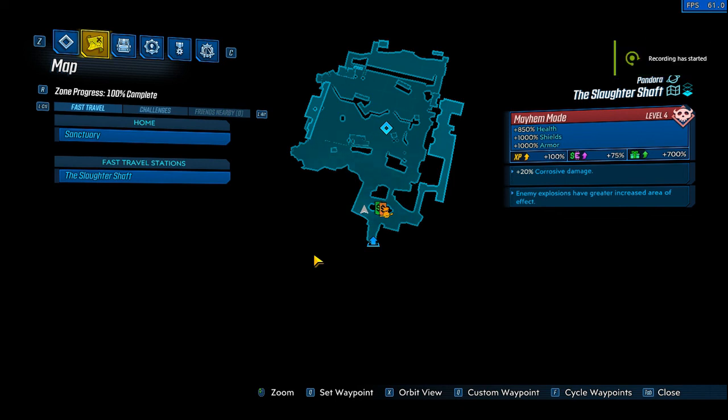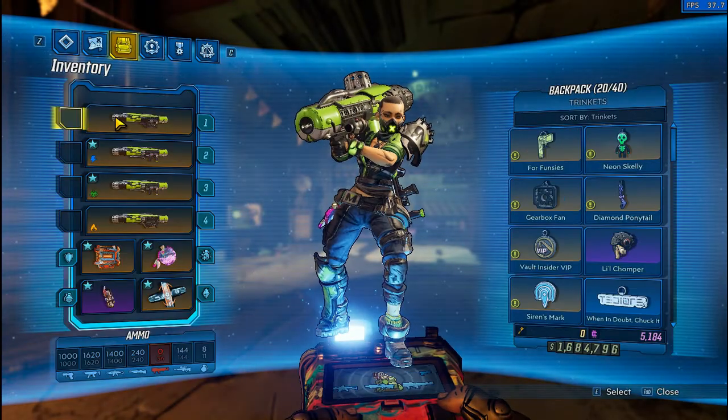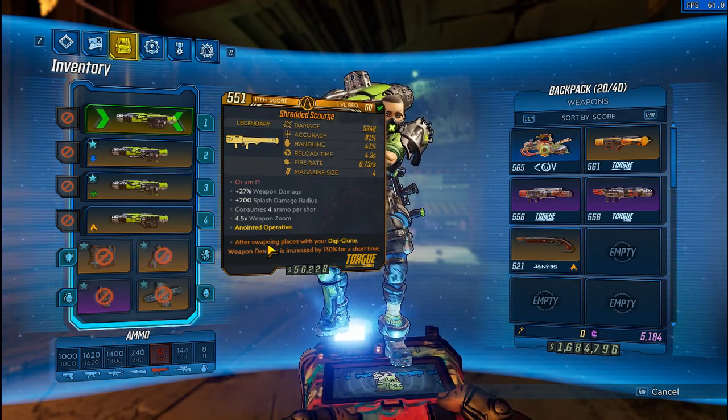Hello, I am here to share a new build. This is the Moe's Zero Ammo build. What we're doing is making use of Scourges with zero ammo in our mag, zero ammo in our backpack. We're going to be using this normal damage, non-anointed.